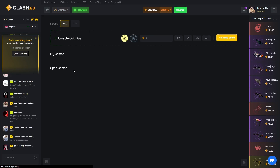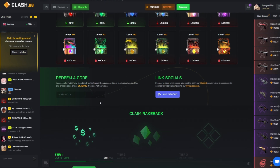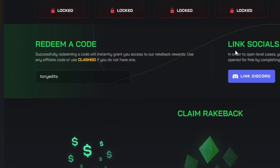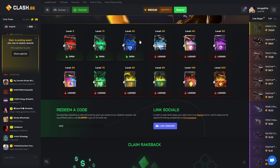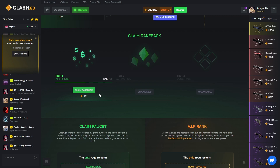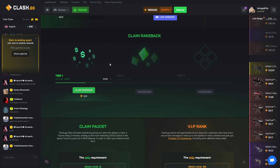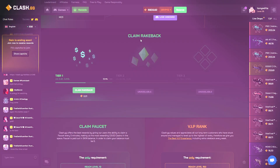They also have Coin Flip, which I'm sure everyone knows how that works, so I don't even want to do that one. Also guys, if you want to try out Clash GG for yourself, I do have my own code on the site. Under rewards where it says 'Redeem Code,' you can use code 'tonyedits.' When you link your Discord, you get access to free cases you can open and redeem daily rewards, plus rake back every time you bet. It supports the channel and makes videos like this possible.